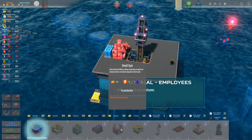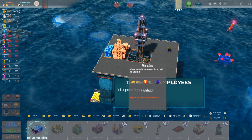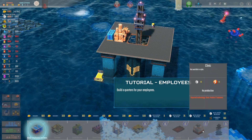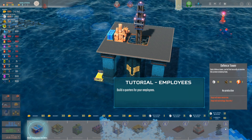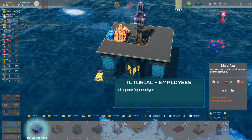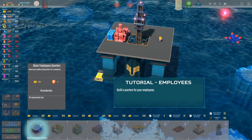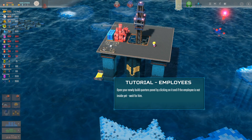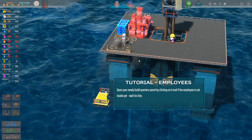Basic employee quarters, canteen, small kitchen, cinema, gym — that makes sense. Workshop, repair buildings, shipyard, helipad, clinic — and a defense tower! Pirates! I didn't know about pirates. You gotta have a tower defense going on, that seems crazy.